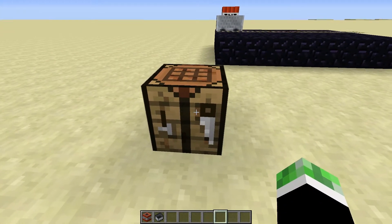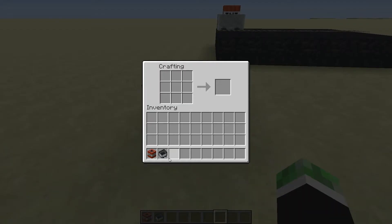Let's get into how to actually make a TNT minecart. It's pretty simple — all you need is a minecart and a bit of TNT. You just put one above the other; if you put it anywhere else it won't work. Make sure you put the TNT in the top middle and the minecart in the middle middle, and you will then get a TNT minecart.